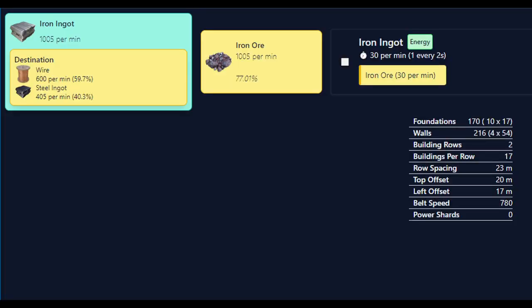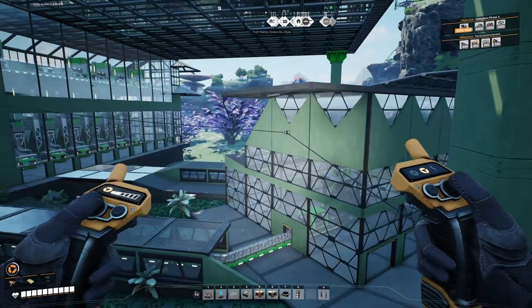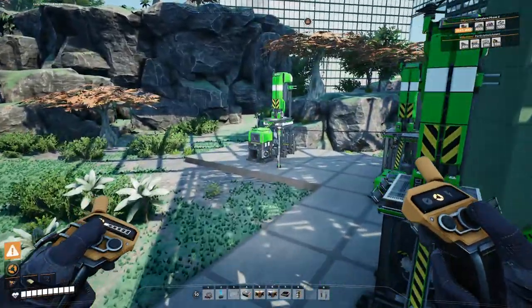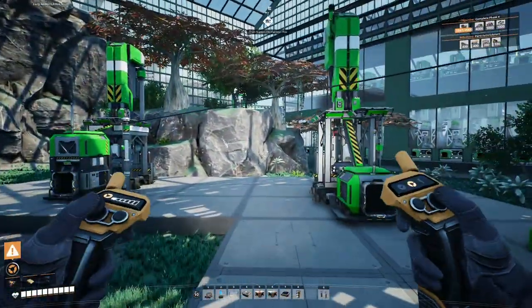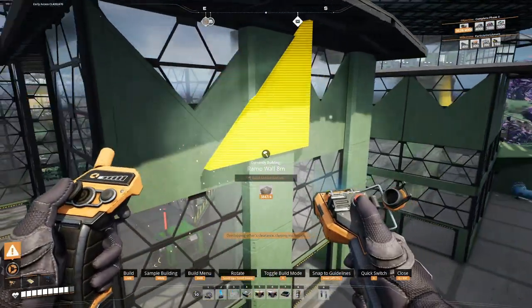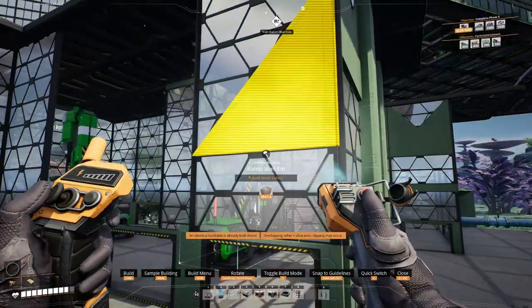First things first, we need 1000 iron ore per minute. We're using that node over there for our copper alloy ingots for the first part of the factory, but luckily there are three more nodes to play with here on this site. So we need another mark three miner for the steel products, and then two mark two miners for the iron wire, which you're looking at here.